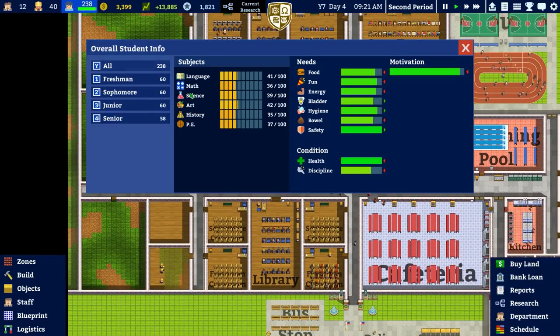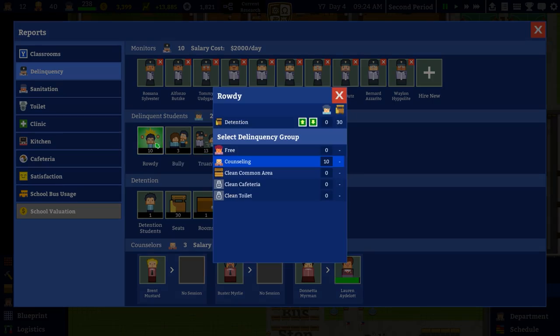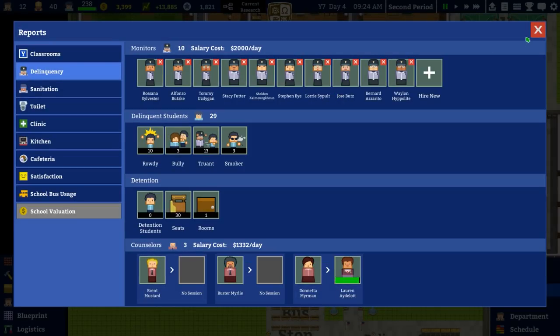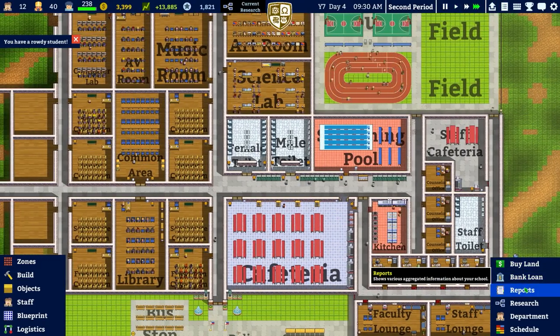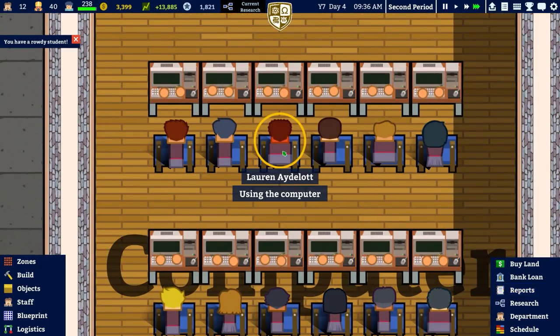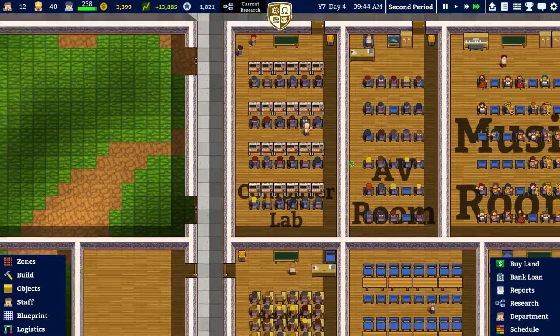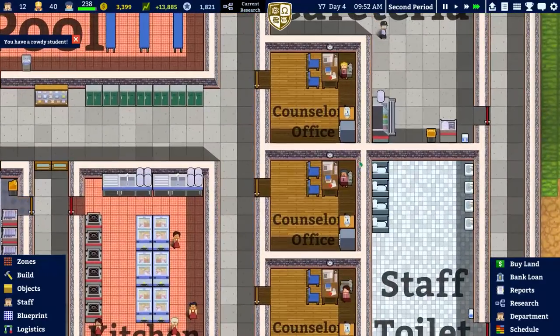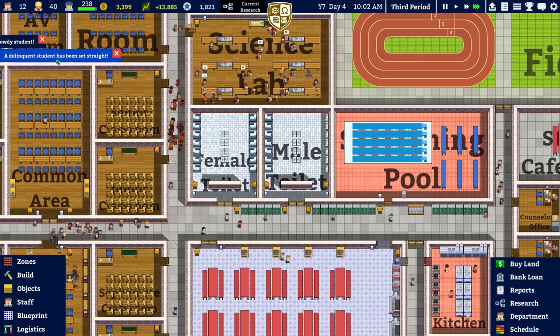Music, computer, AV rooms are all a substitute for the standard classroom. The freshmen are currently here and the teachers are shouting at them for being rowdy - they're teaching maths but maths is also going on in the computer lab, so if we had another computer lab they might go over there. I'm guessing our grading will not be as good as it was in the previous year. There's a rowdy student still - they're in counselling but not on the map. Is the game just glitched? There we go - it's been set straight.